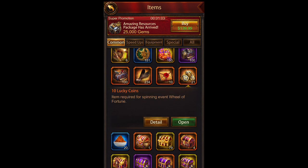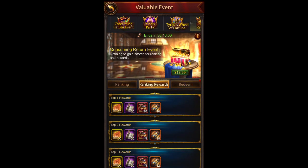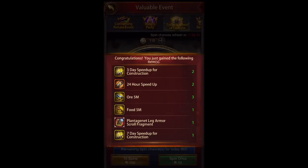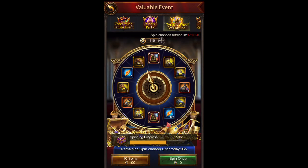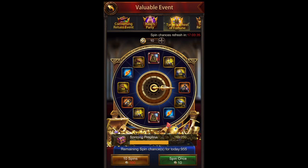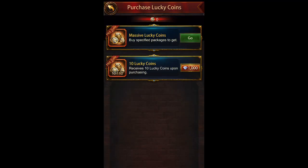I'll open up these lucky coins so I have something to spin. Let's go into the wheel of fortune and do some spins. I got a leg scroll fragment and good resources — 15 million — and these construction speeds are awesome, I just got 13 days. Let's spin again. No fragments there but decent. I got some small ones, might as well spin them one at a time.